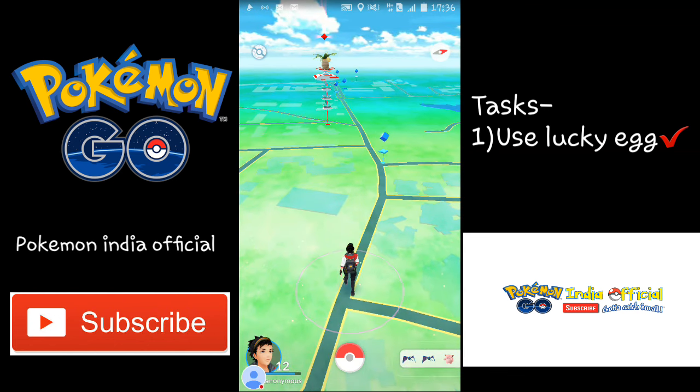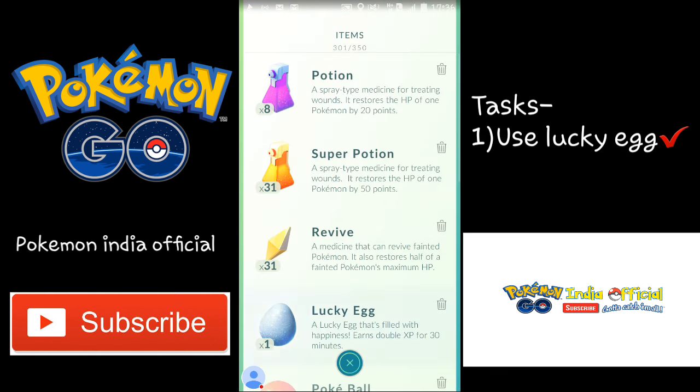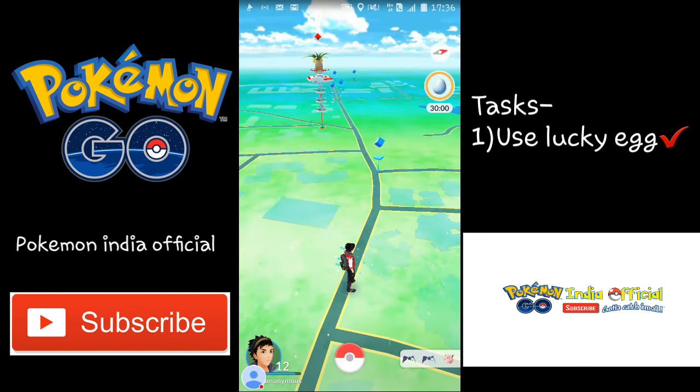Today I will be using a Lucky Egg, so without wasting any time let's get into the video. I just activated my Lucky Egg — it's 30 minutes remaining — and any XP I get will be doubled.